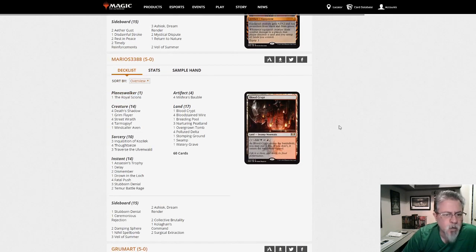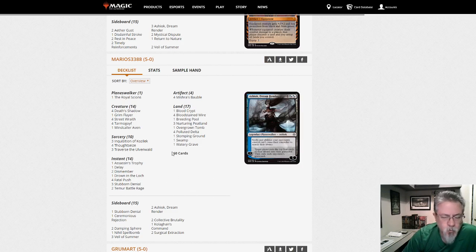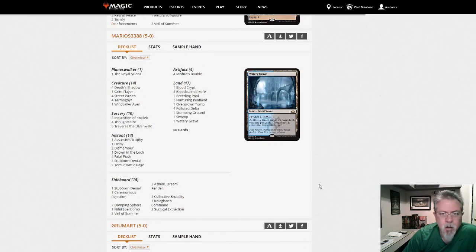Mario S 3388 with what I initially thought was Jund but it's actually Four-Color Shadow — Red, Blue, Black, and Green. One Vapor Snag: let's make your Death Shadow fly, that's always a fun thing, and draw a card while you're doing it. Shadow decks are good decks — Grixis is still the best version but we've seen Jund, Grixis, Mardu, and now Four-Color, so there are really four different approaches to this archetype and all of them are viable.